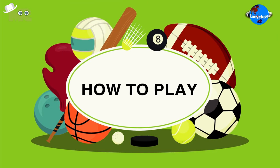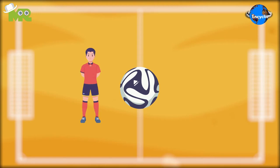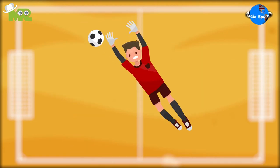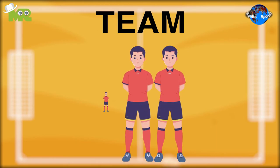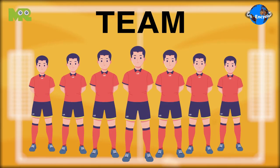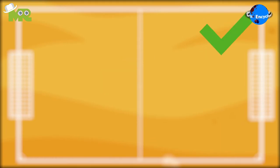Now let's talk about how to play beach soccer. Beach soccer is played between two teams of five players, including the goalkeeper. A team is allowed an unlimited number of substitutions. In beach soccer, players are not allowed to wear shoes, but they are allowed to have ankle guards.